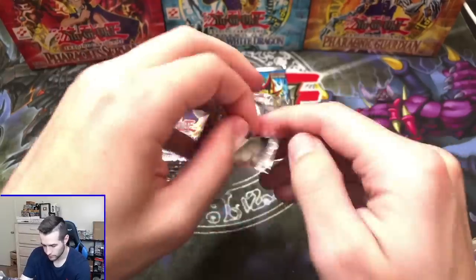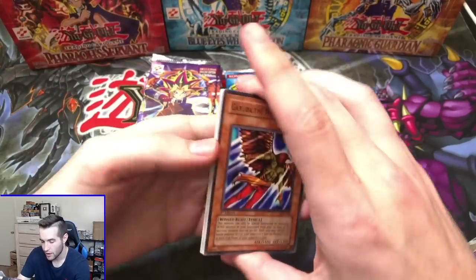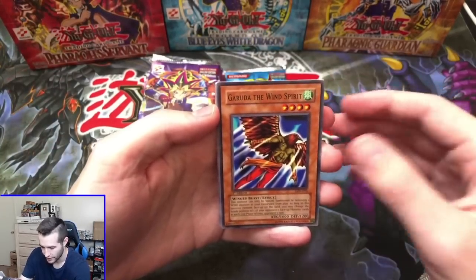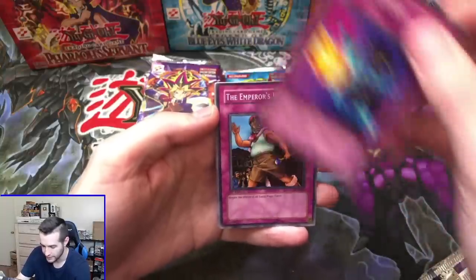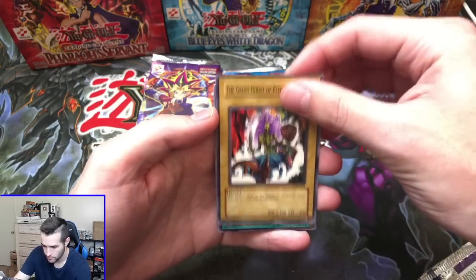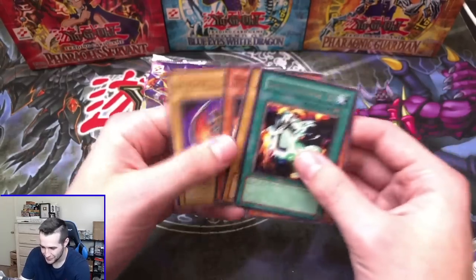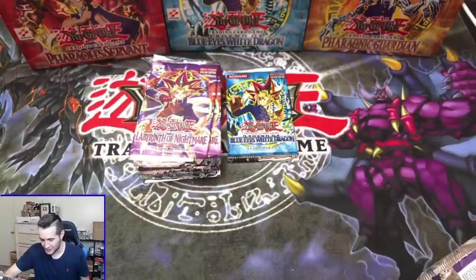Here we go — can we get Dark Necrofear? It would be so cool. Dark Necrofear is a great card. Also, Masked Beast is a great one as well — I really like that one, it's kind of underrated. Garuda the Wind Spirit, Jam Defender. Can we get the Revival Jam in here, guys? The Emperor's Holiday, the Gross Ghost of Fled Dreams, and — Spirit Message L. No! Why does it do it to us? It feels so bad when you pull the L, guys.